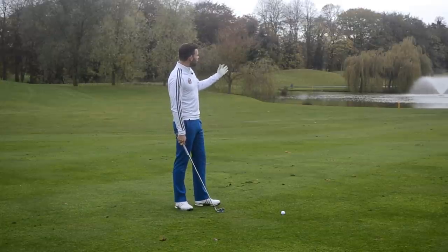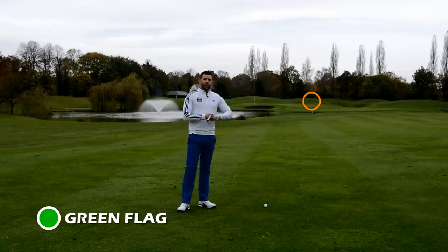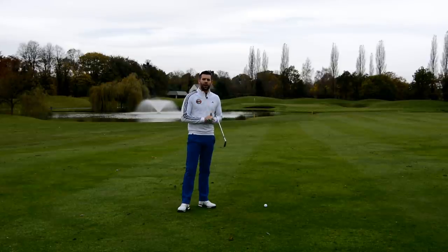If this flag was positioned on the extreme right-hand side of the green, to me that's a green flag. If I hit the perfect shot I'm going to be by the flag, and if I tend to hook the ball — which is my tendency when it's not a good shot — I've actually got a lot more green for that ball to go into. So that for me is a green flag; that's a more of an easier flag for me to attack.